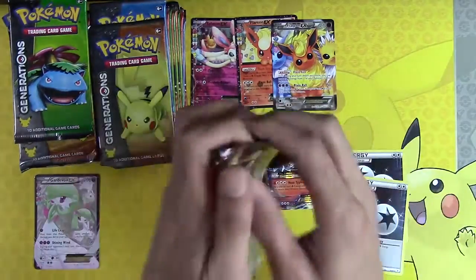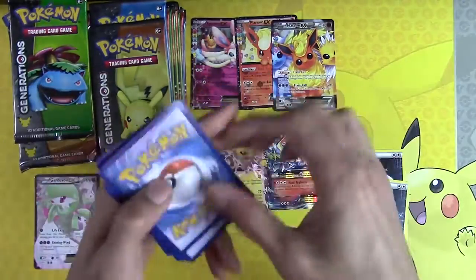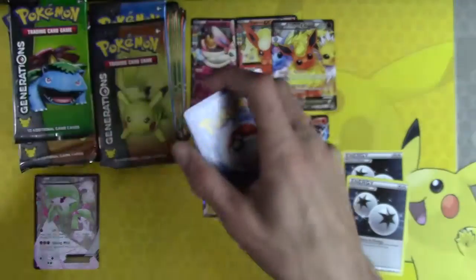I don't know if any of you have caught on, but I call my playmat the bench — so a good enough card ends up going onto the bench. I've got to give out a code — cannot forget to give away all of the codes.